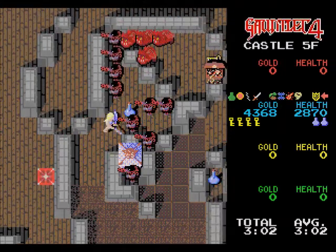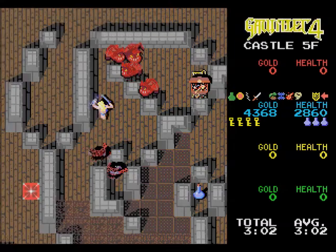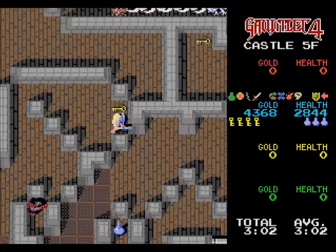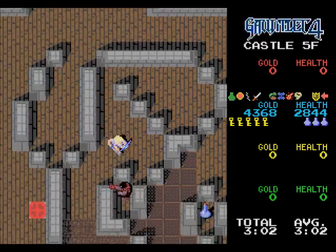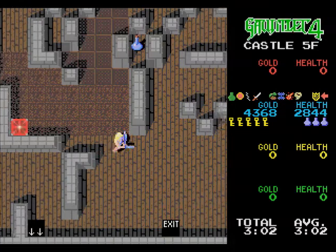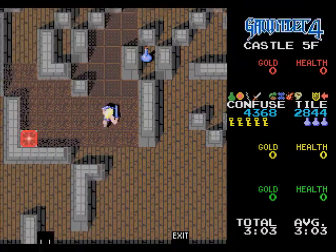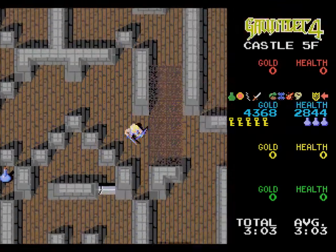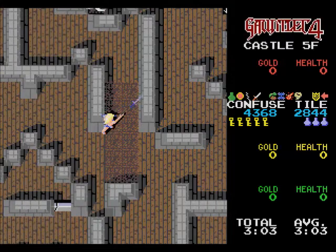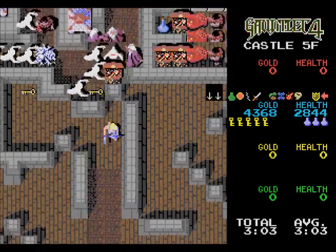The one thing about the confused tiles, besides kind of flipping all your controls on you, is whatever direction you're holding when you run into them, you can maintain that direction — so it won't flip it as you're moving. Let's see if I run forward — we can just run straight across. It does make corner shooting kind of difficult; you kind of flip through your controls until you get to the direction you want.